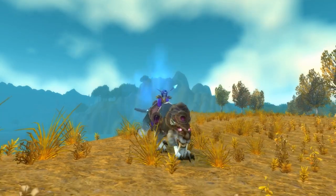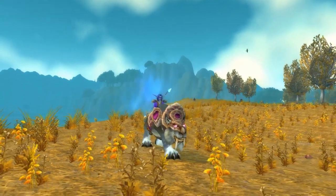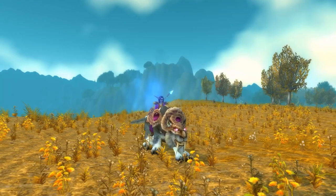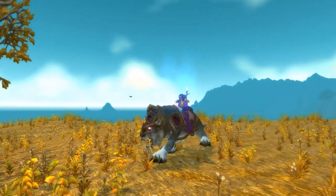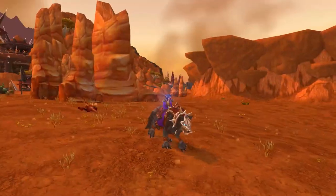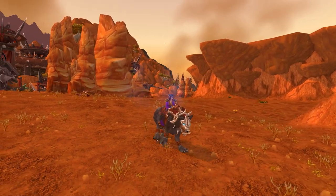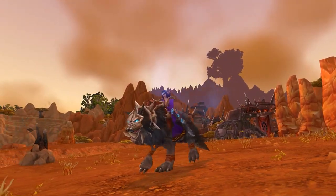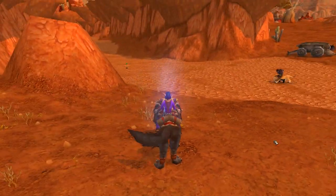Next up, PVP mounts. These are variations of each racial mount with a different look and armor on them, and overall these are some of the best-looking mounts in Classic — like the Black War Tiger. These mounts are available next to your faction PVP vendors and cost 100 gold, however they also require rank 11 in PVP, which is a pretty massive grind. PVP ranks aren't available until phase 2, so you won't be able to work towards these mounts until then.